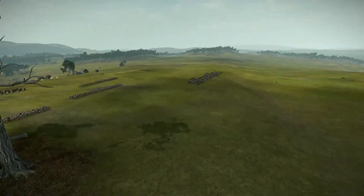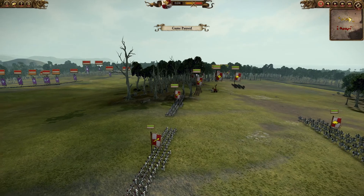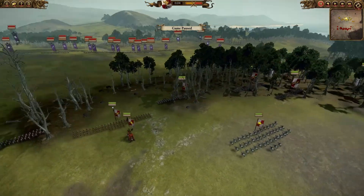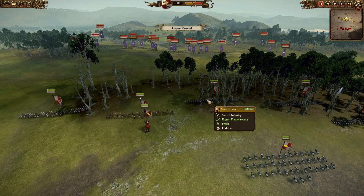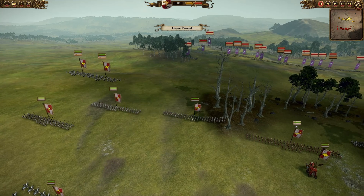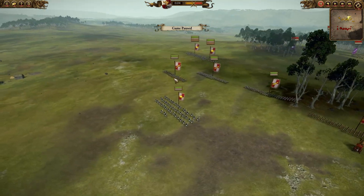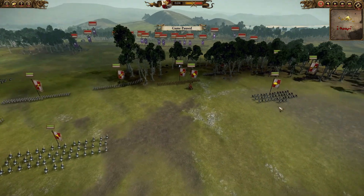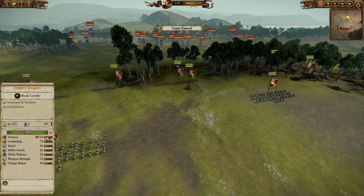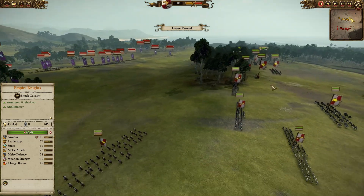Let's jump into the armies and see which units we've decided to bring. For my frontline I have three units of Swordsmen — Sigmar's Sons as well, a Regiment of Renown. We have two spearmen with shield, two spearmen without. We have two Empire Knights, great at holding units in place and supporting your key units.